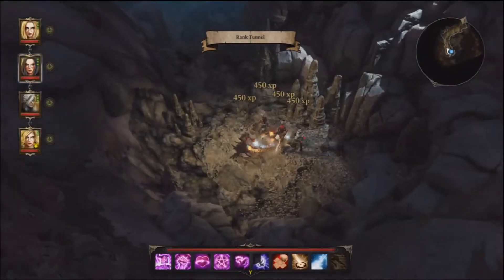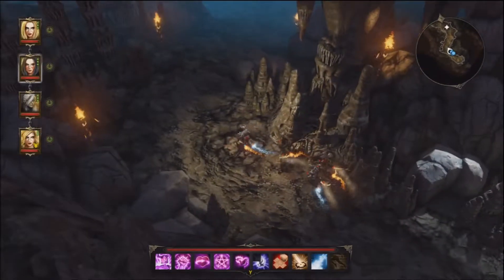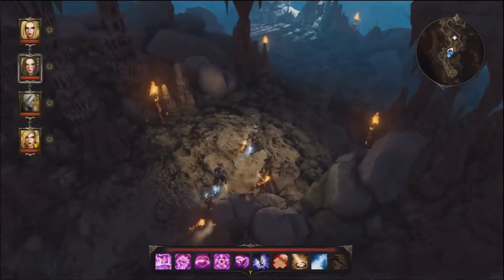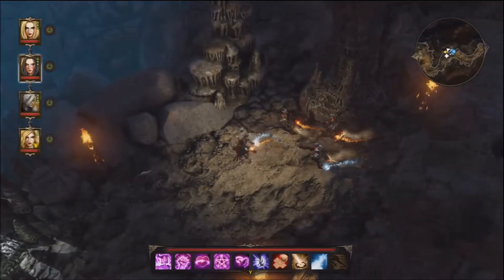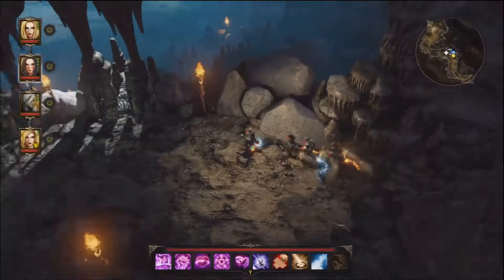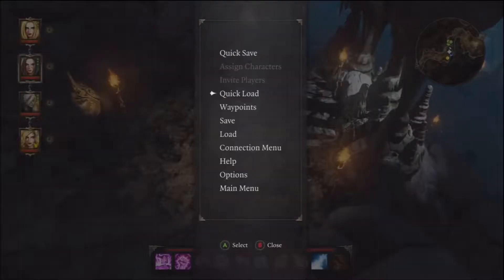The animal hides wouldn't have been so bad — those you can use with a knife to make leather strips and then make leather armor. Alright, we're out of time though, so I'm going to pick this up. I think this is the cave where we're going to fight Arhu's machine. As always, hope the guide was helpful and I hope you join me for more videos — thanks for watching.